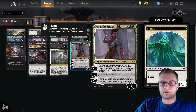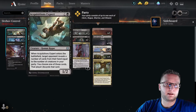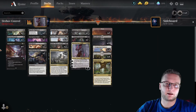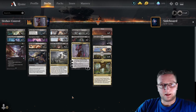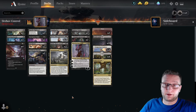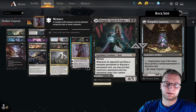We got Kaya here because she's an amazing planeswalker — she could help us protect Tergrid, Rankle, or another important piece, which in this case could even be Acquisition Expert or Elderfang Disciple. Because when they go back to hand and you cast them again, it means another discard. And when you got Tergrid on board, you're basically stealing things from them. It's an amazing deck, it's super fun to see how they discard all their cards and you are throwing them onto the board.